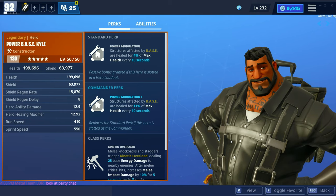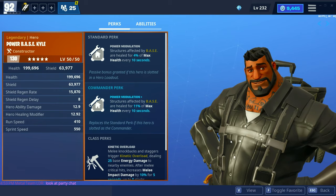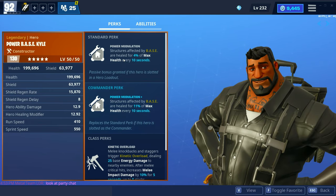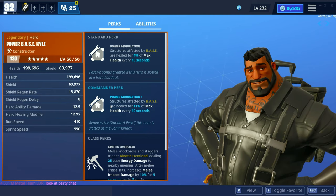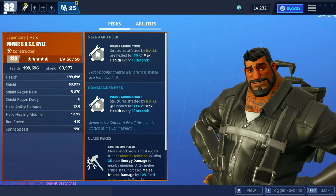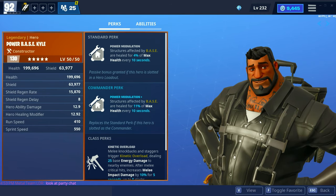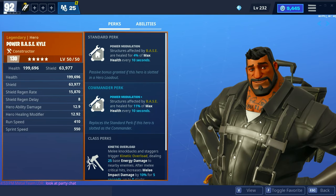What I would recommend for your hero would be Power Base Kyle or Power Base Nox, or a power base hero, because they have power modulation — structures affected by base are healed for 4% of max health every 10 seconds. And when in your commander slot, the structures affected by the base are healed for 11% of its max health every 10 seconds, so it basically just means it replenishes the walls whenever you have Power Base Kyle selected in your commander slot.